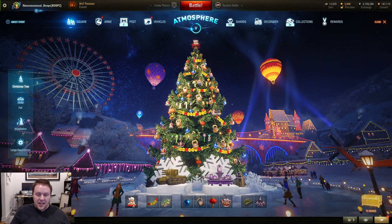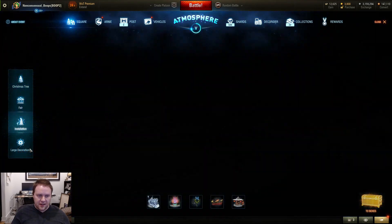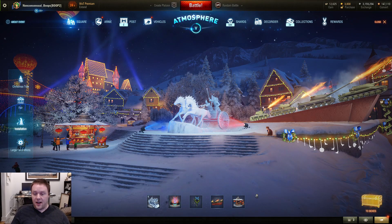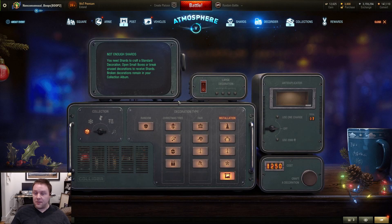When you get the boxes you get shards or ornaments. There are 18 decoration slots total — a bunch on the tree, four in the fair, and five in the installation. Each of these slots, if unoccupied, you can craft a decoration to fill it. The more specific you get, the more expensive the shards cost. Since we're just trying to fill out the tree and don't care about specifics, you pick random and it costs 12,500 shards to craft one. So 18 slots means 22,500 shards total to fill out the entire thing.